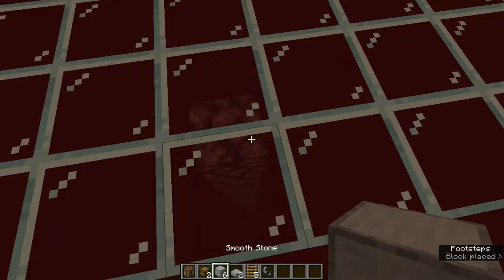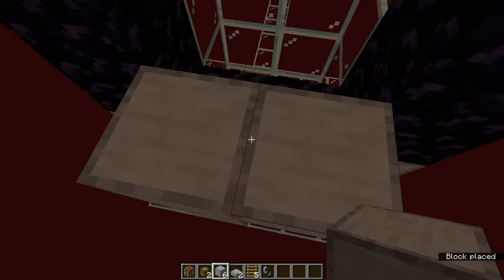Place a crafting table under the opposite side of the killing chamber, and place a double chest as the floor of the chamber. Pillar up five blocks next to the portal, and wall off the back side of the portal with blocks and slabs. Add ladders, light the portal, and then crouch down so that you can enter it.